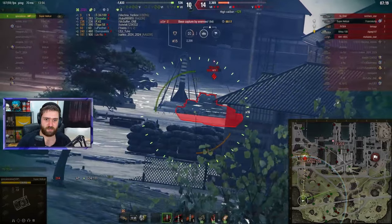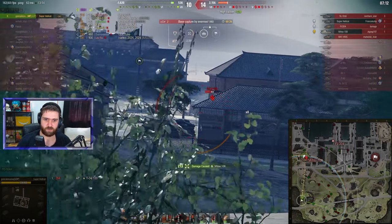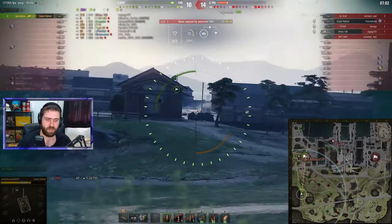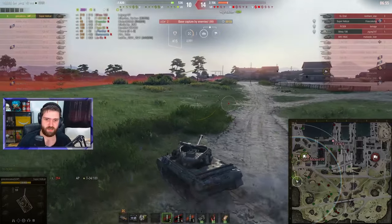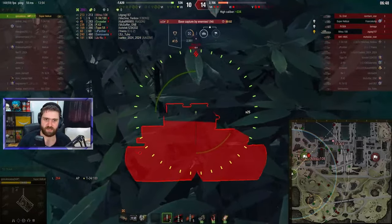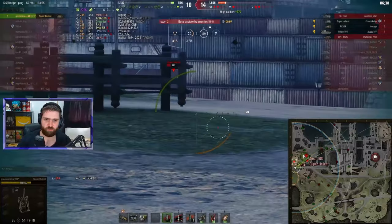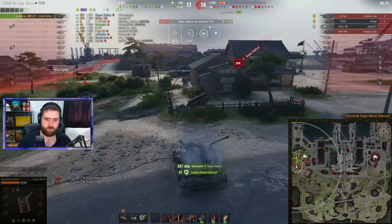Maybe it's time to go forwards. The Super Hellcat is a one-shot as we saw earlier - it's a pretty sneaky vehicle. The Mist 108 is spotted, putting one into that Japanese heavy. Did Gonzalo get spotted? It's actually running behind a building and there's only 22 seconds left on the cap. What is Gonzalo going to do - just push forwards and hope for the best? You need to watch out because the Mist has a 300 alpha damage gun. Oh my goodness - reset the cap! There's the FV right next to it - a one-shot - trying to shut it down, unfortunately getting hit once but shutting down the super tank.